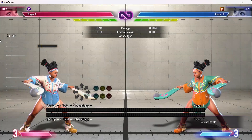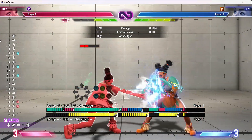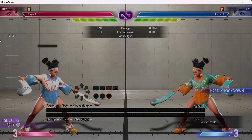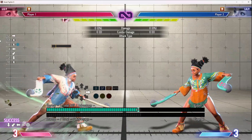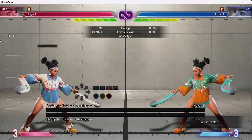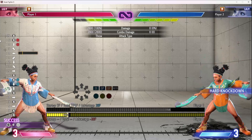Medium kick is not guaranteed drive reversible unlike back heavy punch — that'll keep it kind of even on meter once they drive reversal the spire. The main value is that any meter spent getting in is probably worth it because if they don't keep drive reversing, once you're in all you need is wind to keep the offense going. Any meter spent getting to the mix point is worth it — if you land your command throw you build basically a full bar back over the whole animation.